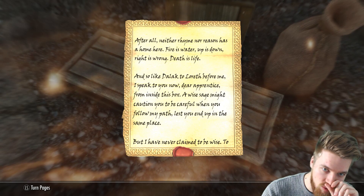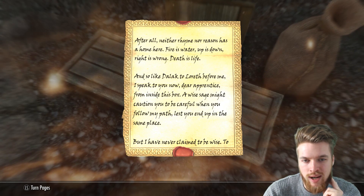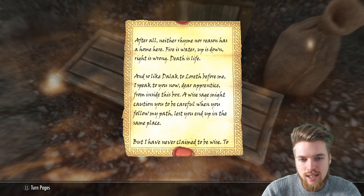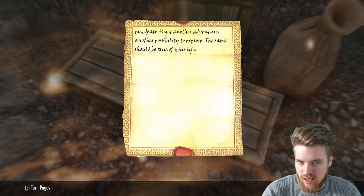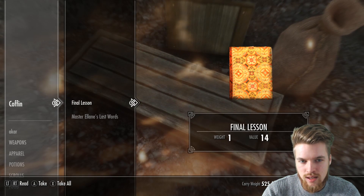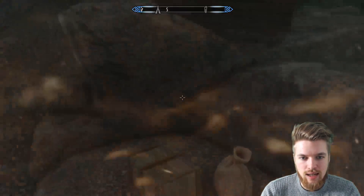After all, neither rhyme nor reason has a home here. Fire is water, up is down, neither wrong is right, and death is life. And so I, like Dalak the Lorath before me, speak to you now, dear apprentice, from inside this box. A wise sage might caution you to be careful when you follow my path, lest you end up in the same place. But I have never claimed to be wise. To me, death is yet another adventure, another possibility to explore. The same should be true of your life. That is a touching note indeed. The final lesson is a book based off this story if you guys want to read that as well.